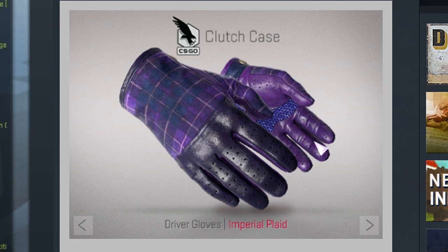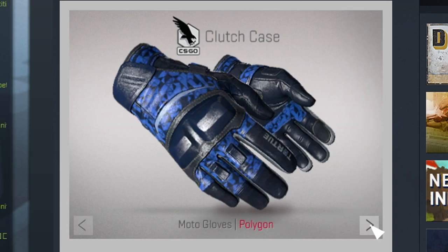These imperial plate gloves — I don't even know what to say, these are just insane. I've always had the purple Sport Gloves, but now they have the Driver Gloves Imperial Plate which are also purple. The Driver Gloves are a little bit more shiny than the Sport Gloves, which is why I like them a bit more — you get that nice shiny effect with the brighter colors. This is my favorite glove skin that dropped in the case.